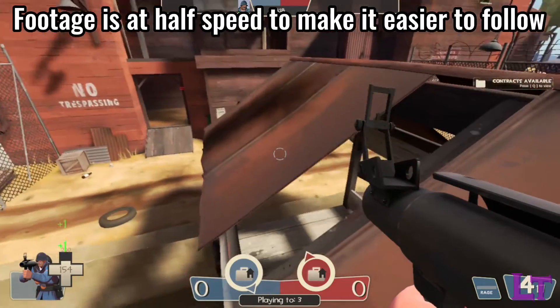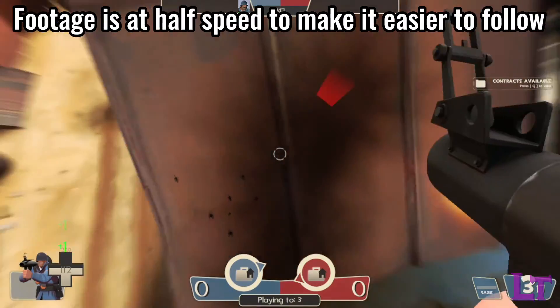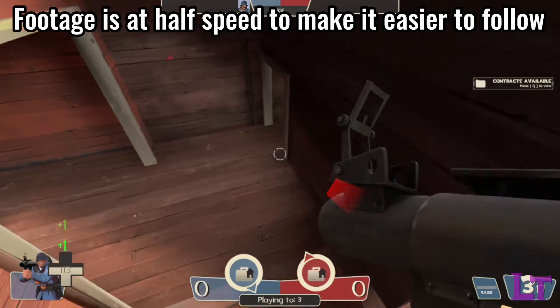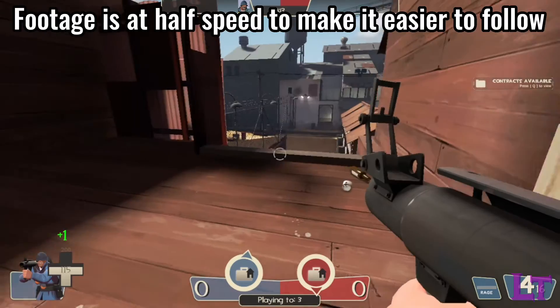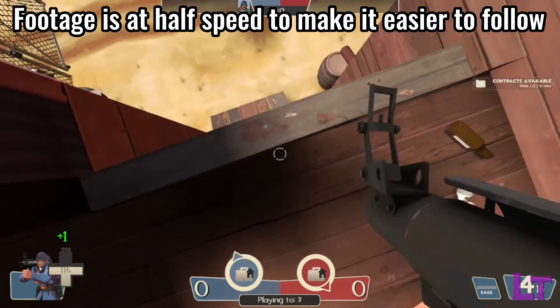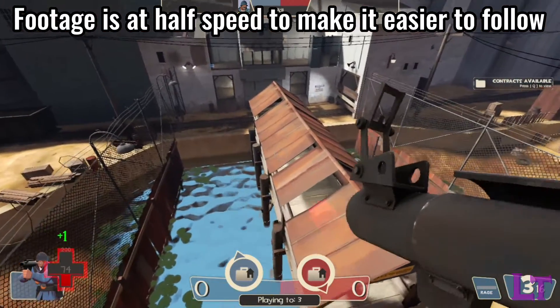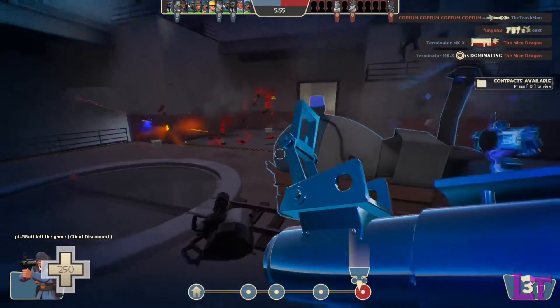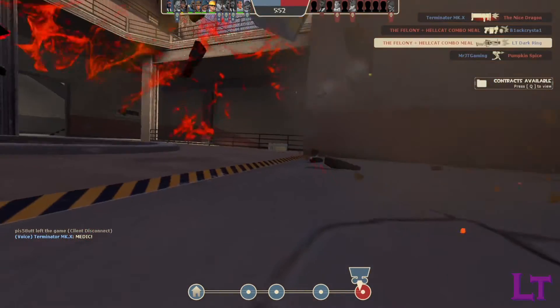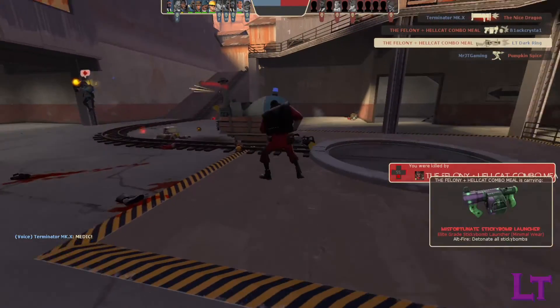This grants you access to high ground that you previously could not reach, which can be useful in gaining an immediate advantage over your enemies, repositioning yourself, or retreating away. However, if you are too close to the explosion when it takes place, you will take a bit of self damage as a result, which is the price to pay when rocket jumping.